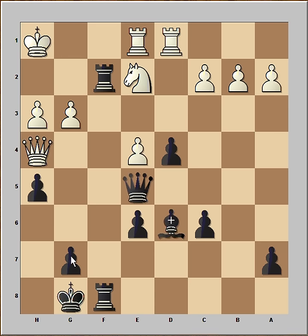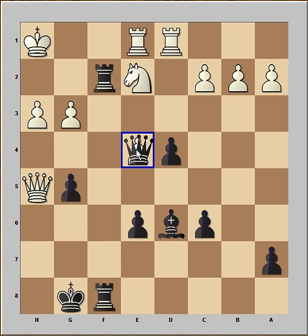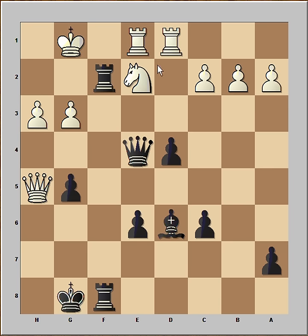In the game, Steinitz played g5. It does the same job as bishop to e7 — it's deflecting the queen. White captured on h5. Queen takes on e4, check. King to g1, and queen to g2 — checkmate. What a beautiful attack by Steinitz.